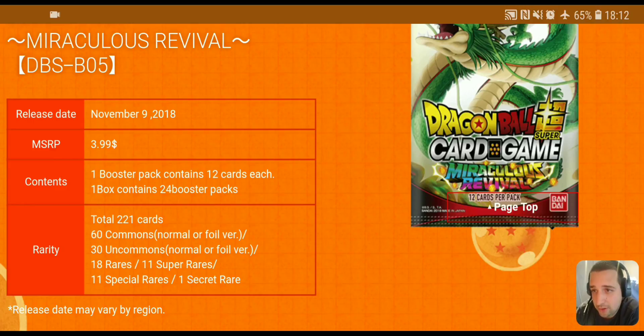60 of those cards are going to be commons. The new thing they're adding with Set 5 is that instead of just having uncommon foils, you're also going to have common foils. So each card in the set is going to have a foil version, which will make pull ratios a little more difficult. But for those of you who like blinging out your decks, you'll have the option of getting pretty much every card in foil. There will be 60 commons, 30 uncommons, 18 rares, 11 super rares, 11 special rares, and one secret rare.